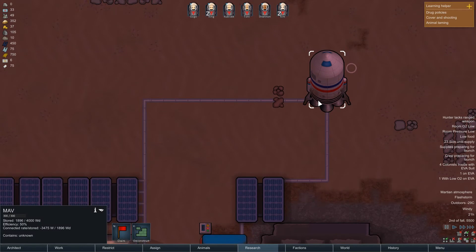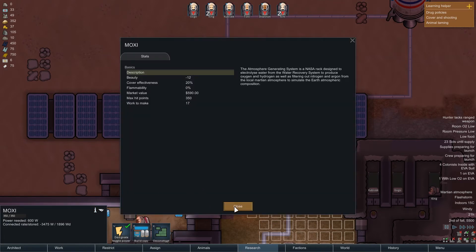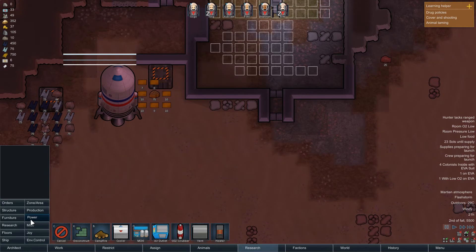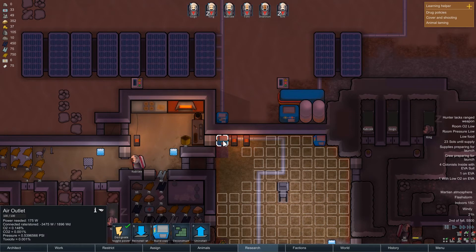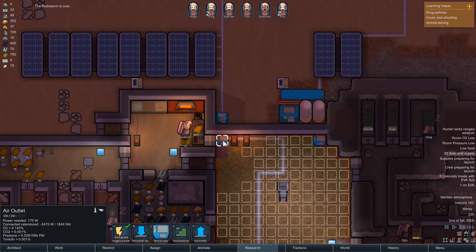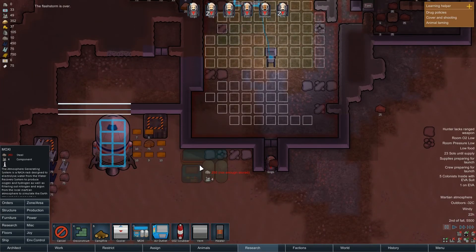Why is there not enough O2? Is it a power issue? We've got power stored there - I thought that would be enough for those two rooms. Maybe I should do a separate Moxie at the bottom. So much steel though - I literally haven't got enough steel to build that. I think this room is simply too big - it's at 0.418, it's just not going up enough. So I think we're going to have to do another Moxie here, which sucks.